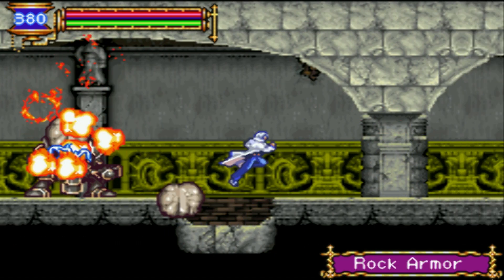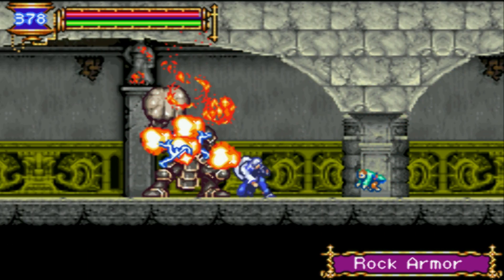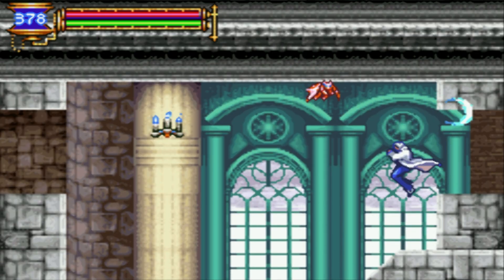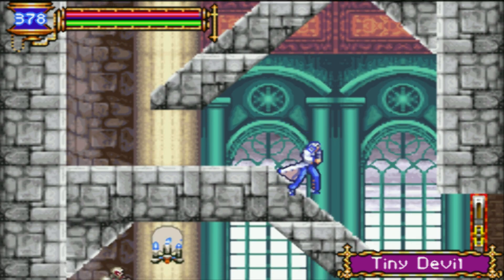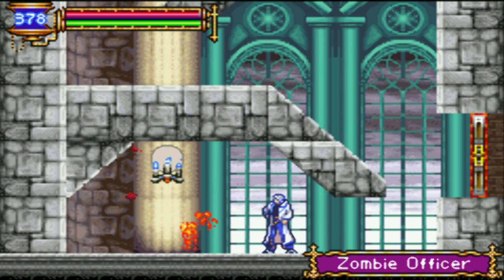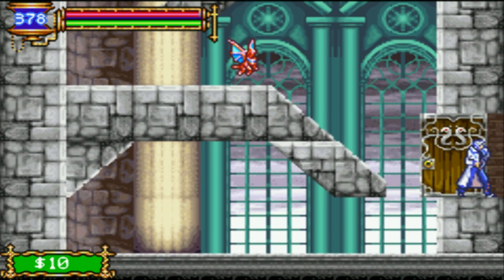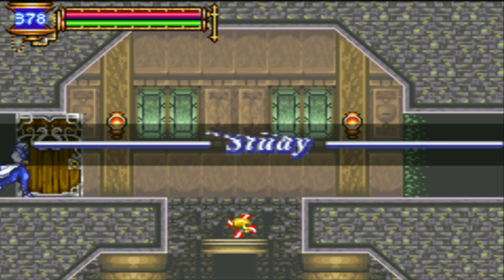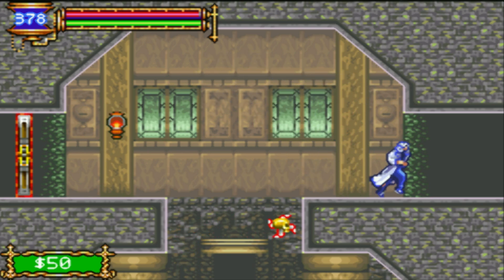Classic Fleaman. New enemy — Zombie Officer. In here is the Study Hall — I think it's the Study Hall. If I save, then I'm gonna call it a let's play part.